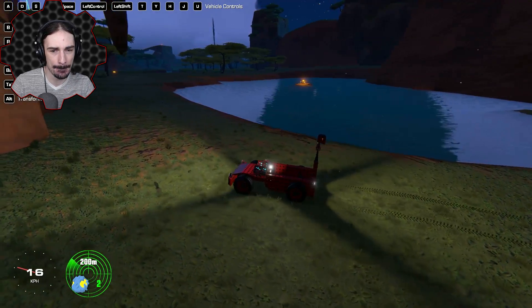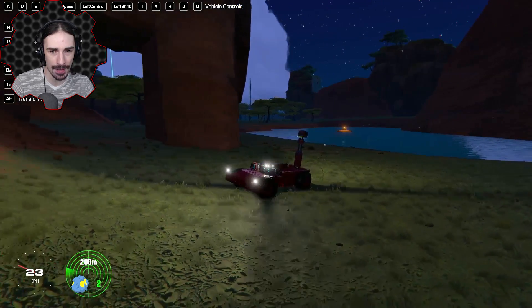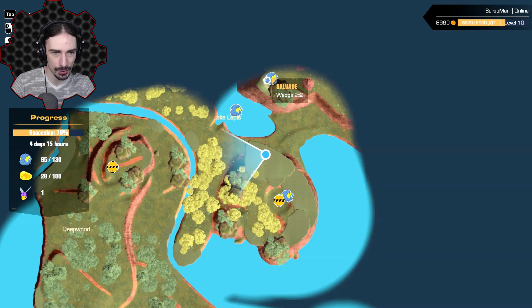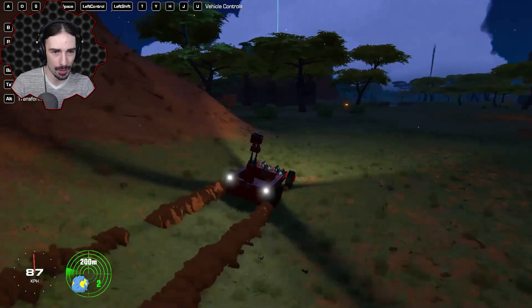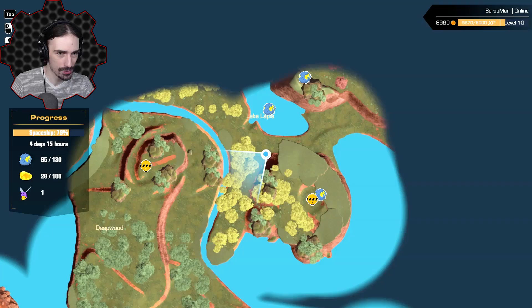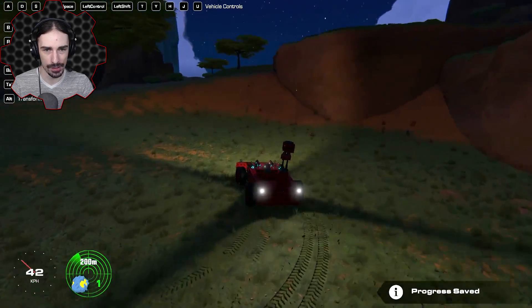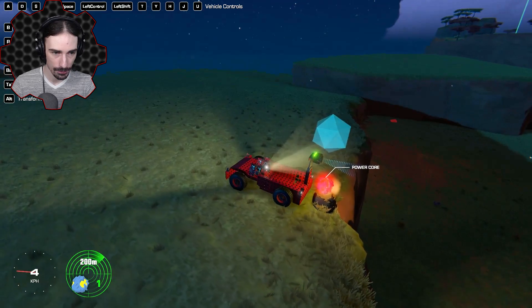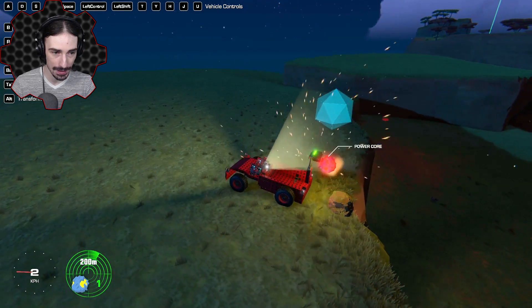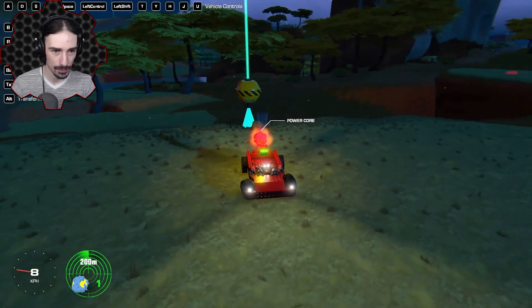I don't think I have a vehicle system to get that one yet. That is a small modular wing - not something I'd particularly use but we're going for completion, I want to get all of the parts. Let's get back up here and try to get this other power core that is also explosive. Go forward, shift a little bit, then lift it back up.